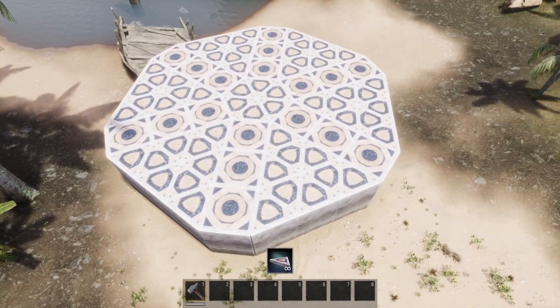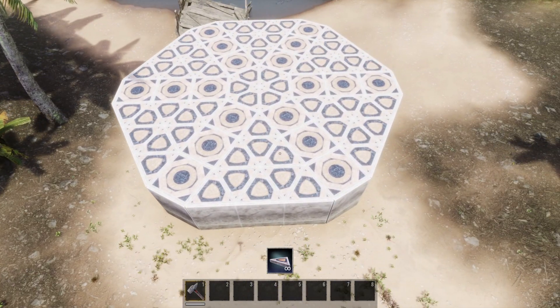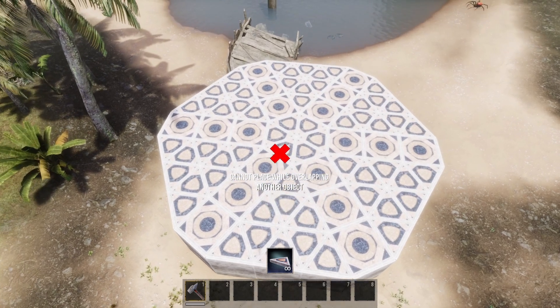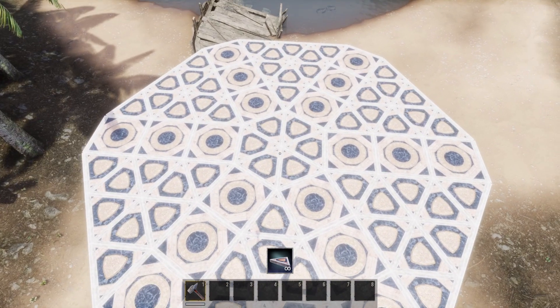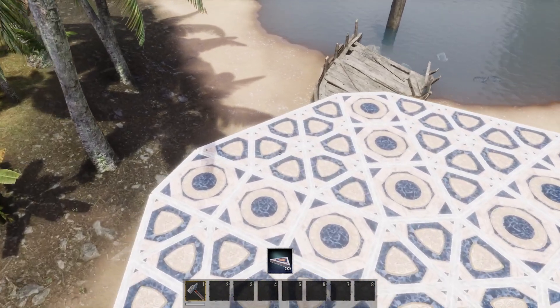So it looks like a pattern here. You can see where the triangles are — they actually form triangles and then a rectangle, and then a hexagon in the middle. All right, now let's move on to the actual walls and the doorways.